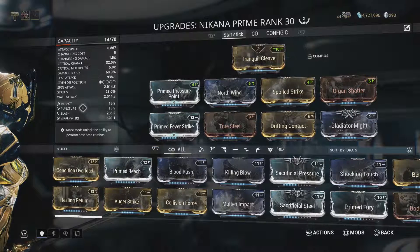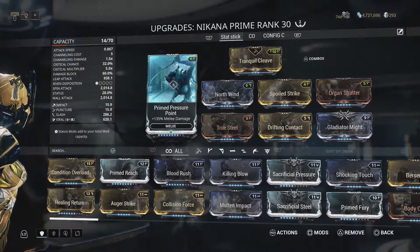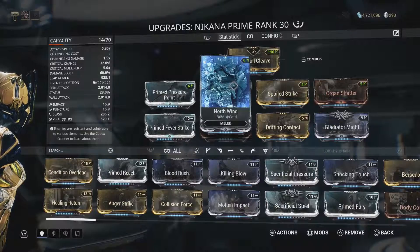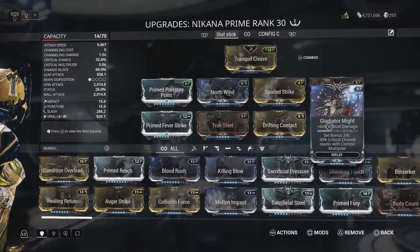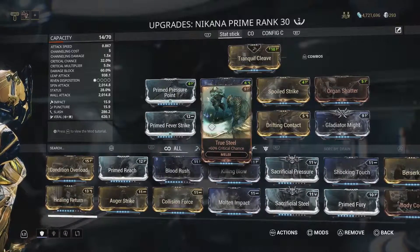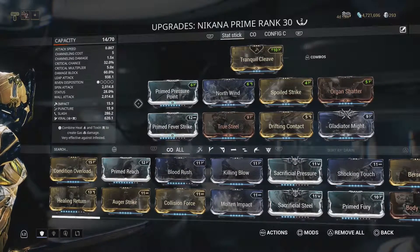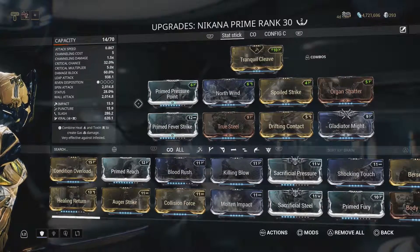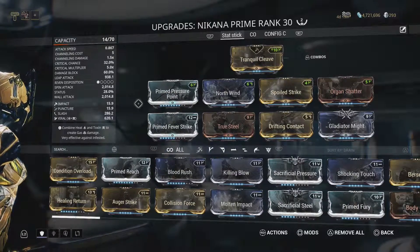Finally, we're just going to take a quick look at the weapon we're using as our stat stick. The stance doesn't matter as long as you have one for the right polarity that gives you a rich amount of points. Going through: we have Pressure Point for base damage, North Wind for ice damage, Spoilstrike for more damage, Organ Shatter for crit damage, Prime Fever Strike to turn the cold damage into viral, True Steel for additional crit chance which stacks with ability one, Drifting Contact for more status chance and additional time on our combo counter which ability one also uses, and finally Gladiator Might for crit damage, which pairs with other Gladiator mods so that crit chance goes up with our combo counter.